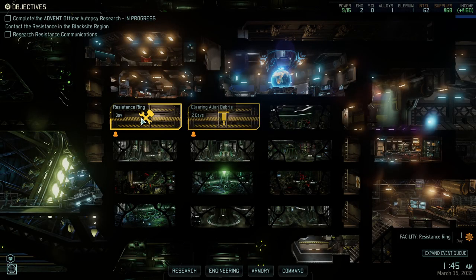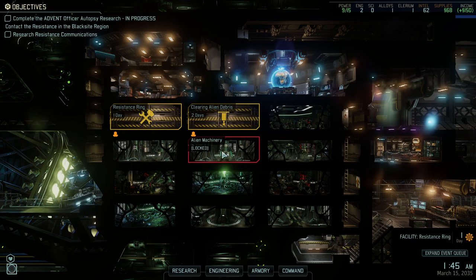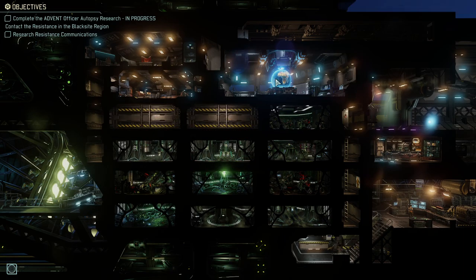Welcome back folks. We have our resistance ring ready in one day, we have the alien debris done in two days, which means we can go down here with both our engineers and clear up this area. I think we can do two engineers here — we're gonna clear this out.